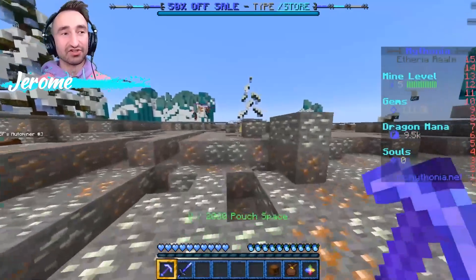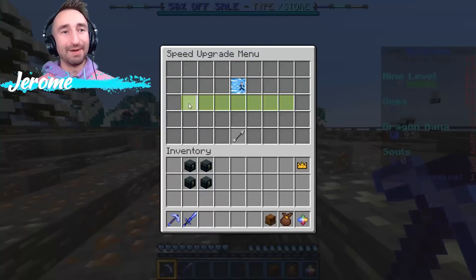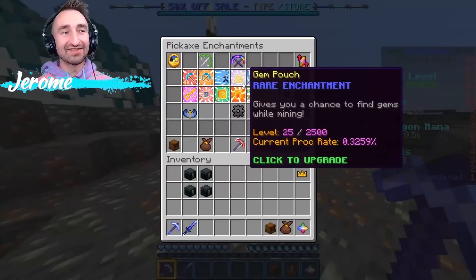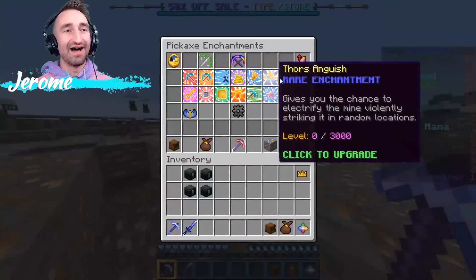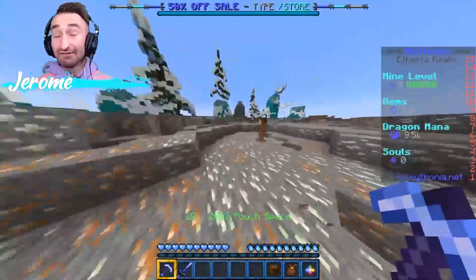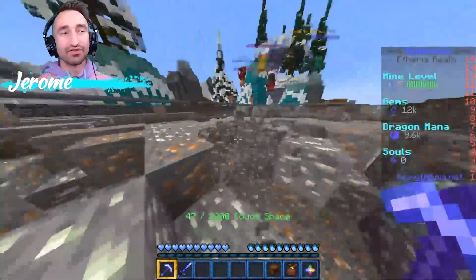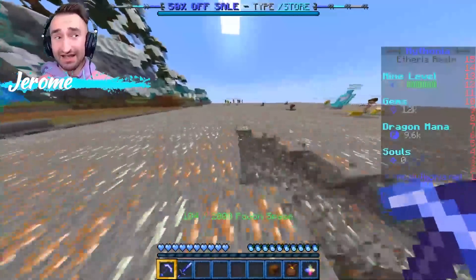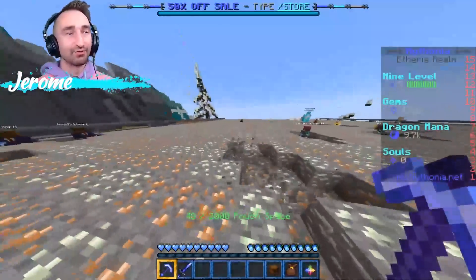I spent about half of the gems I got on getting my haste up another level, and then the rest on getting my speed up to its final level. So haste and speed first, then gem pouches — that's kind of the order of operations for what you want to get. From there, you can mess around and get some of the other explosion enchants. I'd recommend getting at least level one in each and every enchant, because until you're level one it can't proc, but once it gets to level one it has a small but real chance of happening.